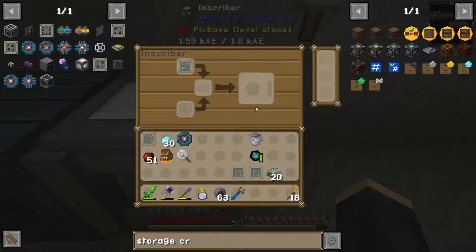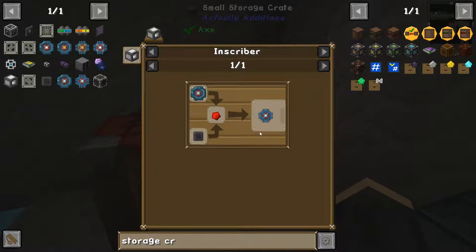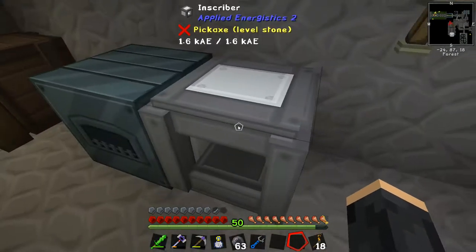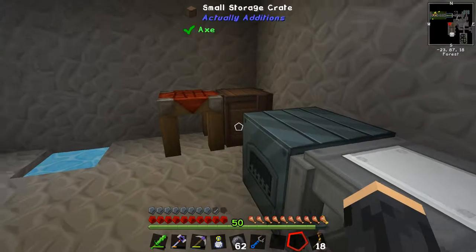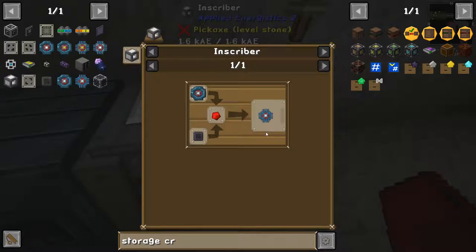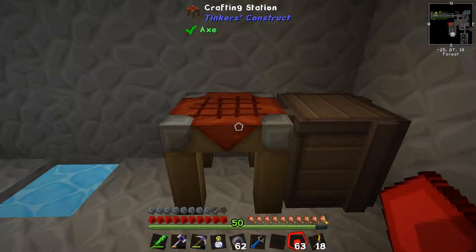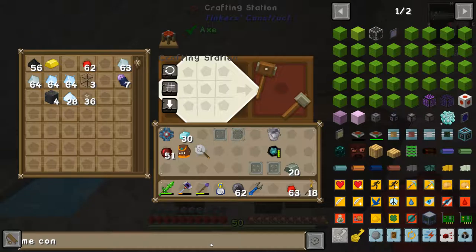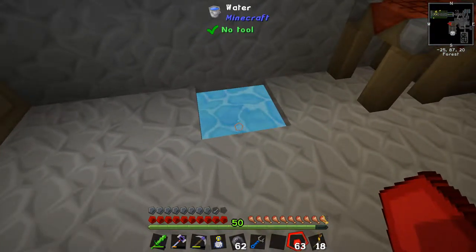Let's start with that — we take a diamond, put one in here, and that's quite quick. We don't need to worry about off-camera work here. Then in the same inscriber we make the printed silicon — printed silicon is a silicon press and then some silicon. Then we take the engineering circuits, redstone, and the printed silicon we just made to create an engineering processor. That will allow us to create an ME controller. You can have multiple ME controllers as well.